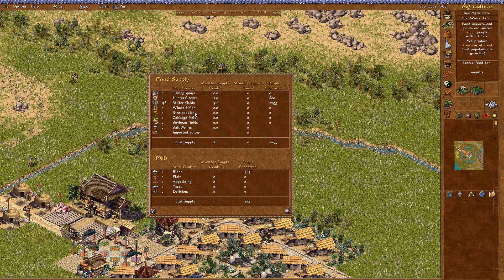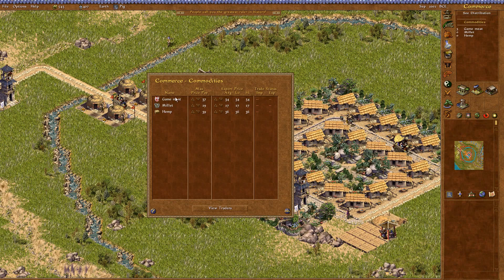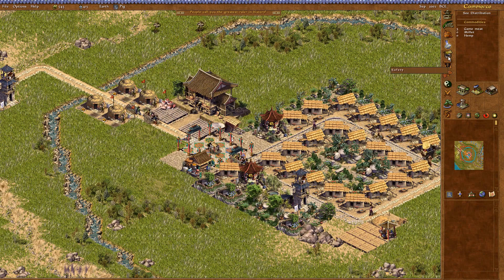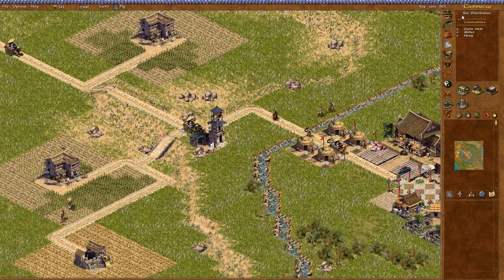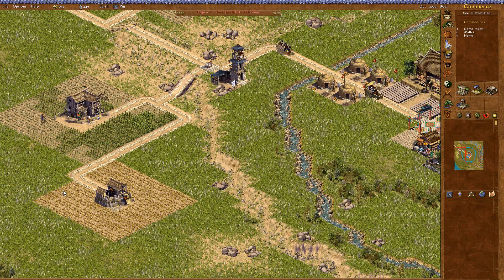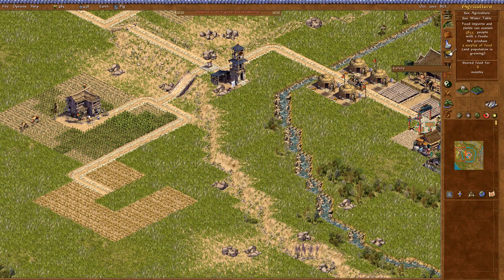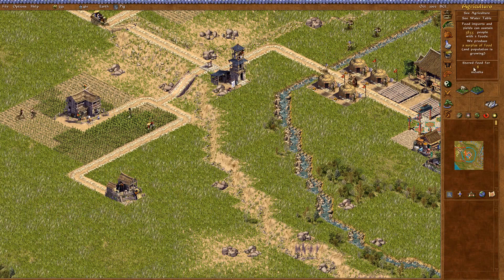If you click on tiles you'll be able to get information. It does say that you can go to the commerce tab and stockpile, but I've never actually managed to work out how to do that — I'm going to have to look up the online manual. Now I'm going to delete this hemp farm and just move these tiles over, move it one tile, otherwise I'll get bad feng shui.